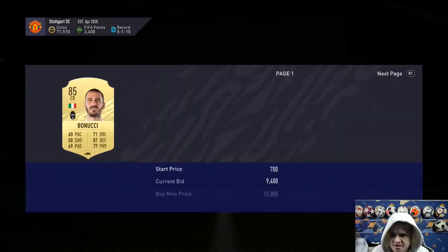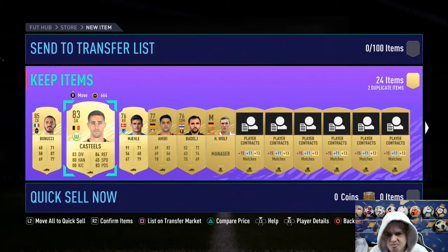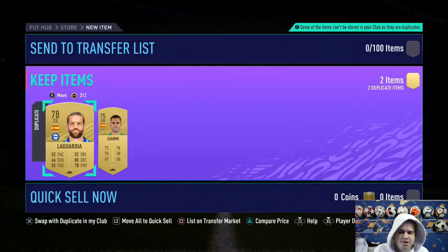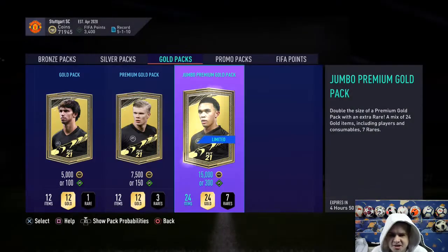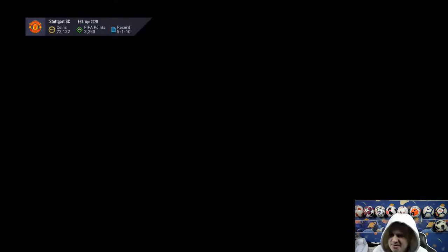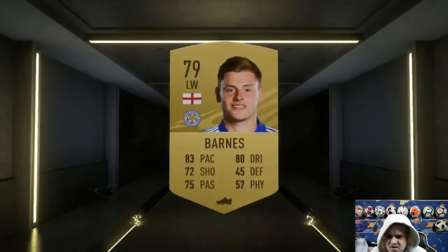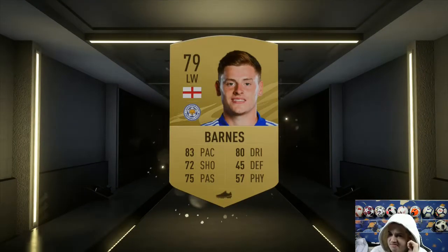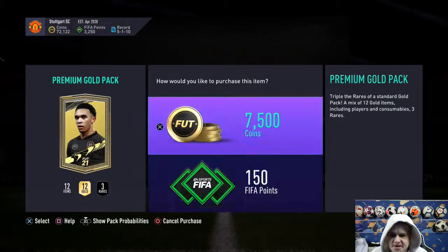He's worth a bit at this minute in time — probably might get rid of him after this episode. Four more packs to open. Let's go to the 150 ones now, see if we can get something good — I very much doubt it but you never know. Barnes from Leicester, okay — left winger, he could definitely help. Nothing else there. Three more packs to go.